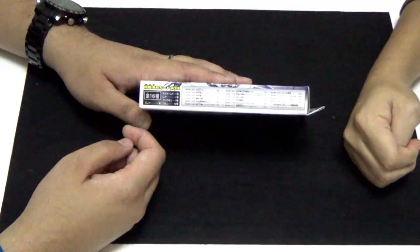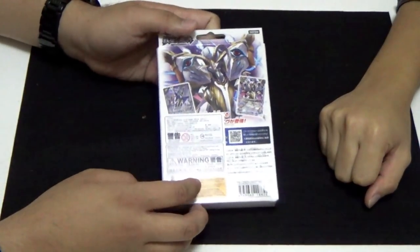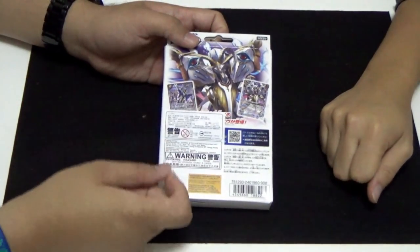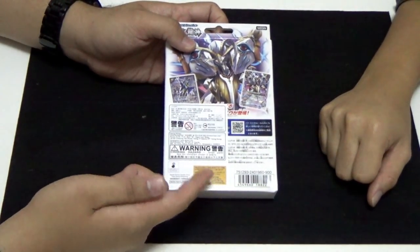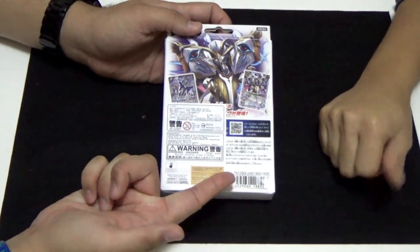That's basically it. In the back, we have another card featured in this deck - this is Glorious Sheep Type F, and some other cards. Of course, Asian stickers - because it's literally pasted on, the warning and barcode and etc. And there's also a barcode for retailers.